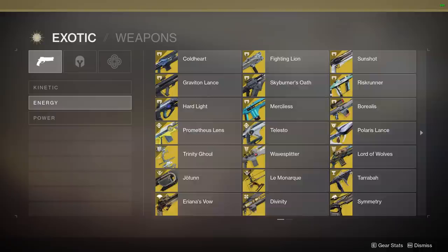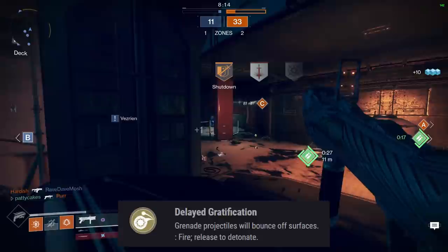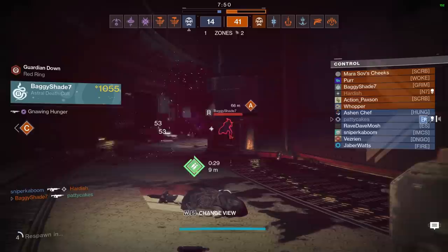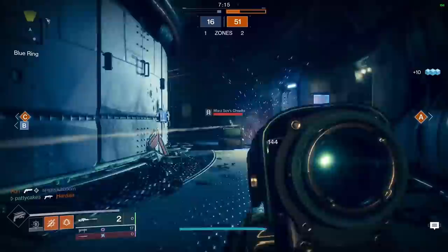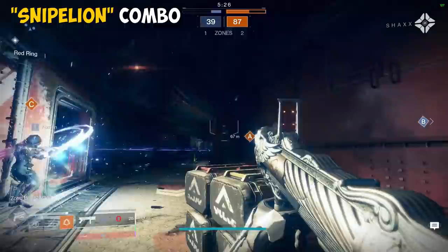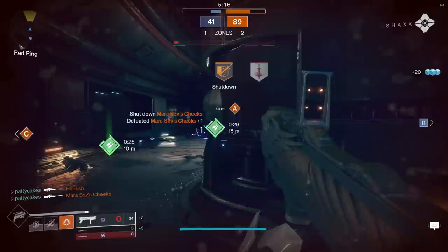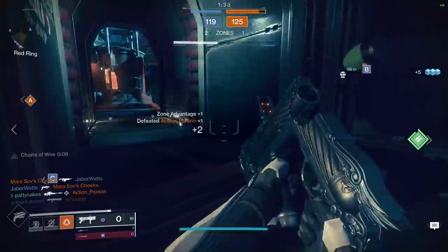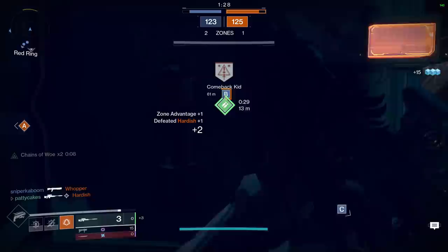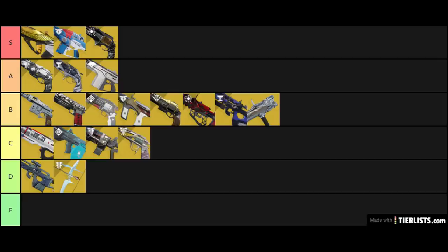Let's move on to our energy slot exotics. First up is the Fighting Lion. Its exotic perk is Delayed Gratification: grenade projectiles bounce off surfaces, hold fire and release to detonate. This is a really difficult one to rank because Fighting Lion acts more like a special weapon than a primary weapon — it's incredibly powerful, but it heavily relies on pairing with another weapon to be most effective. My favorite way to use it is the Snipe-Lion combo: launch a grenade at an enemy to weaken them, then go for a body shot with a high-impact sniper to clean up the kill, which reloads Fighting Lion automatically. The exotic catalyst grants Chimera — firing Fighting Lion gives a brief period of increased handling and accuracy to kinetic and power weapons, even when Fighting Lion has no ammo. Since you're effectively getting a special weapon that only requires primary ammo, I'm going to put this in the B tier.